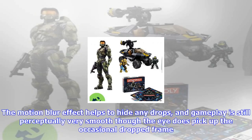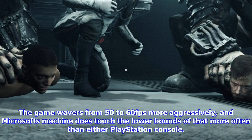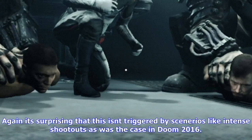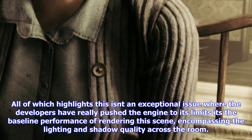Motion blur relies on the same quality preset between all three consoles. Wolfenstein's inability to lock to its target frame rate is a little disappointing. The motion blur effect helps to hide any drops, and gameplay is still perceptually very smooth, though the eye does pick up the occasional dropped frame. Factoring in Xbox One, you'd hope that the resolution dropped to 810p would offer the same performance level as the PlayStation consoles, but performance is worse on Xbox One, and by a noticeable degree. The game wavers from 50 to 60 FPS more aggressively, and Microsoft's machine touches the lower bounds of that range more often than either PlayStation console.